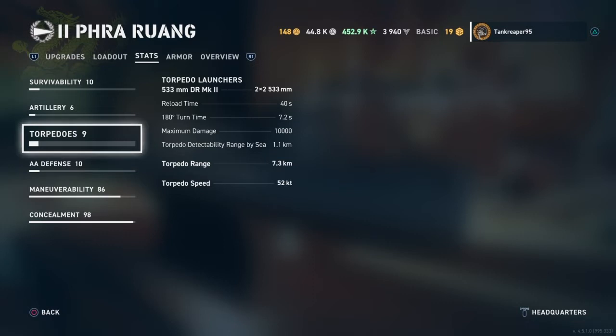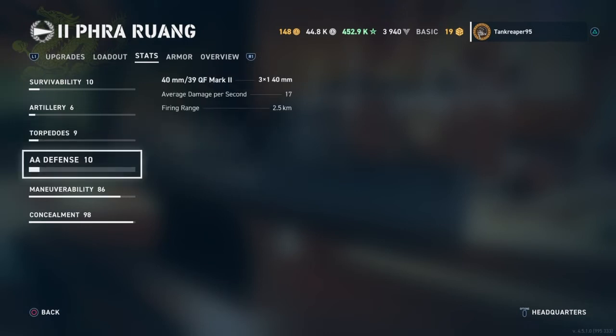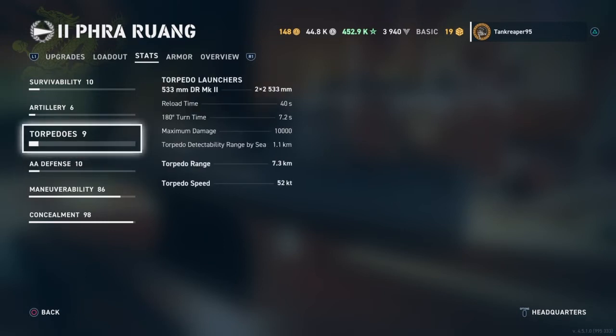When it says you get two launchers, it doesn't specify how many torpedo tubes are in each. Reload time is 40 seconds, turning time is 7.2 seconds, max damage is 10,000, torpedo detection range by sea is 1.1 kilometers, torpedo range is 7.3 kilometers, and torpedo speed is 52 knots — pretty quick.